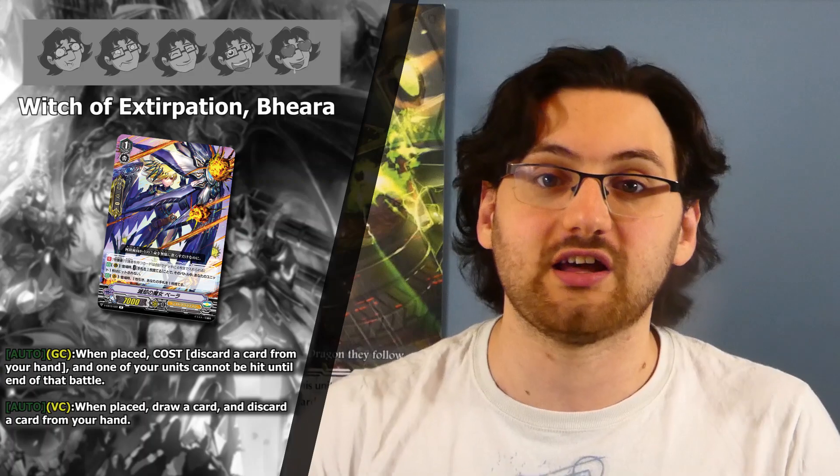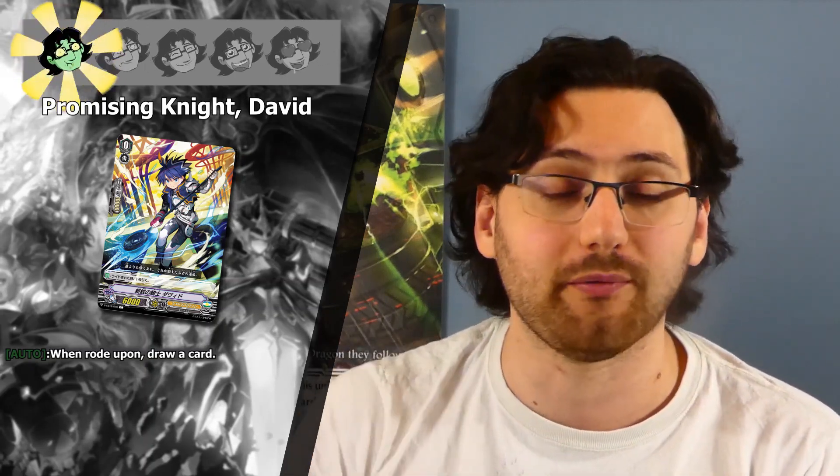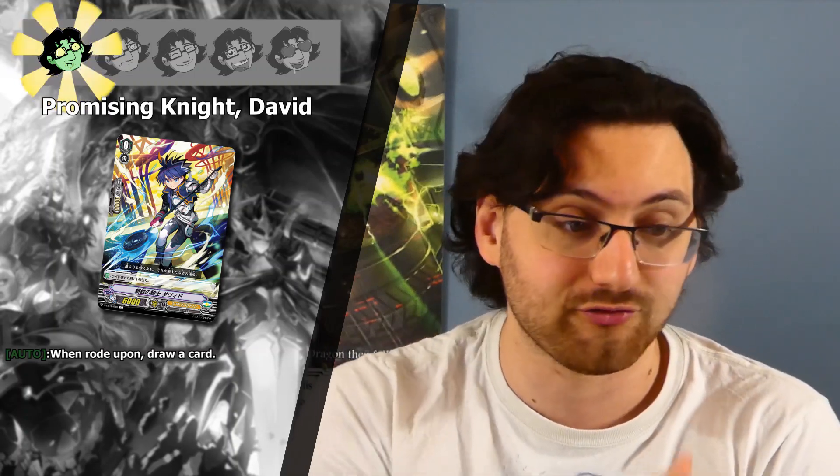We start with the new reprints that this set has to offer. We have all triggers reprinted once again — heal, two crits, and a draw — all getting one star as they're just generic reprints. Also reprinted is the drop draw grade one drop PG that is in every clan's second support wave. As this is the third or fourth support wave for Shadow Paladin, it's of course a generic reprint, so only one star. Then there's yet again a new starter, Promising Knight David, also a one star as it's just a palette swap of the generic starters.